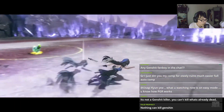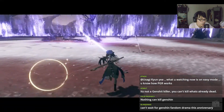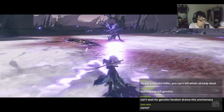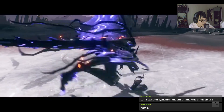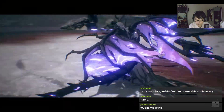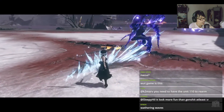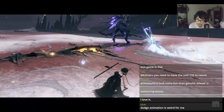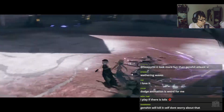Wait, why is there a Bulbasaur on the ground? She dropped a Bulbasaur on the ground — what the heck? It looks like a Bulbasaur. Am I tripping? Can't wait for Genshin fandom drama. Why is it drama all the time?